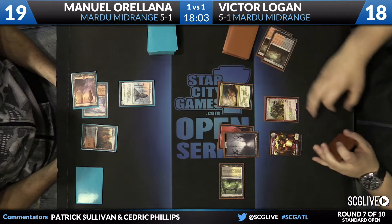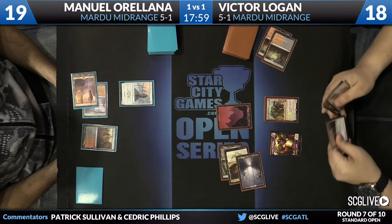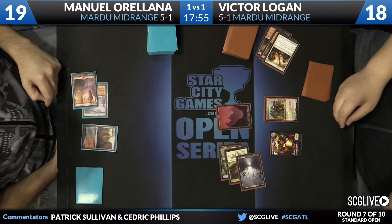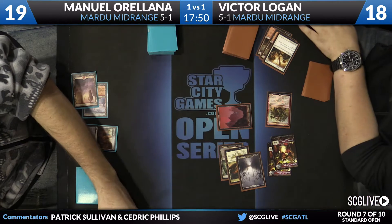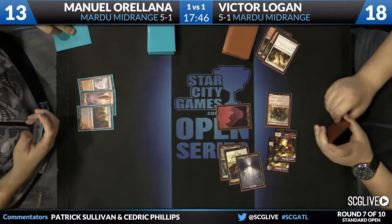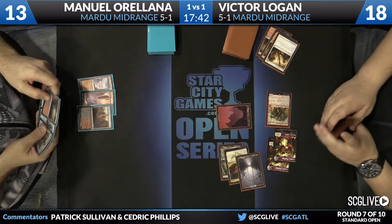This turn could get really bad for Manuel here if there's a removal spell. I have a feeling there is one. Yep — Glare of Heresy. That'll get the job done. Trigger. That's a pretty big beatdown. And obviously this is some of the appeal of Goblin Rabblemaster, right? Because if you're able to have a draw like this, it just closes the game out before it even starts. You get a couple wins on the house, a couple freebies. This is just simple and to the point.